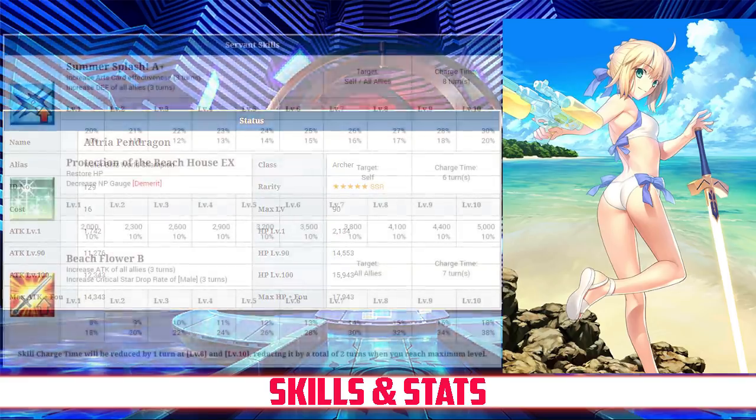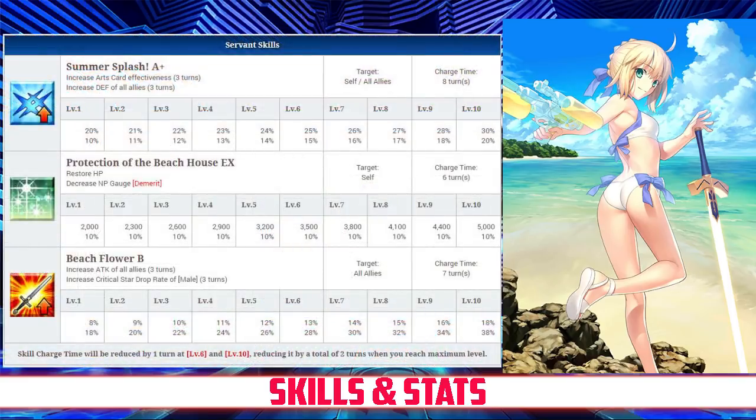Taking a look at her skills, her first skill is Summer Splash, rank A+. It increases her arts card effectiveness for 3 turns, between 20 and 30%, and it increases the defense of all allies for 3 turns, between 10 and 20%, both depending on level. Her second skill is Protection of the Beach House, rank EX. It restores between 2,000 and 5,000 HP to her, depending on level.